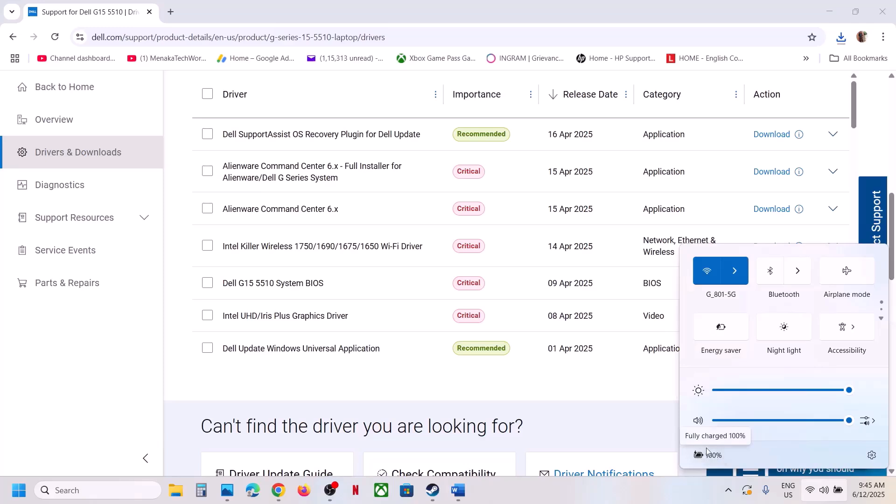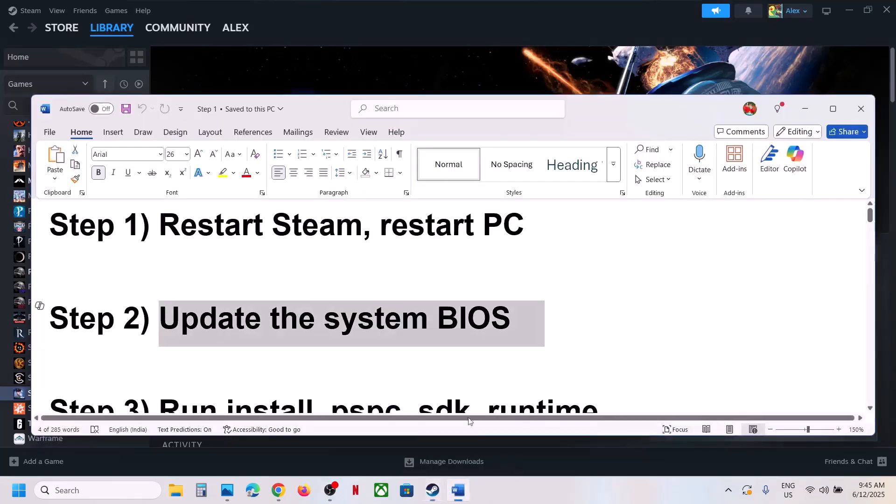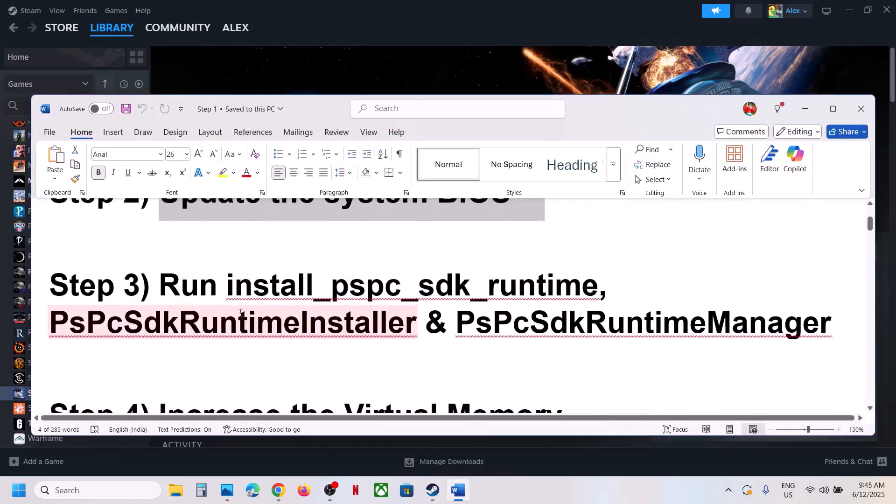In the case of a laptop, make sure the battery is more than 10% and the AC adapter is connected during the BIOS update. Your system will restart — do not unplug the power cable while it's updating. After the BIOS update, log in to the computer and then launch the game.